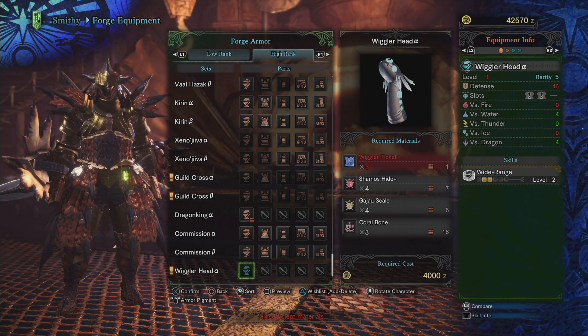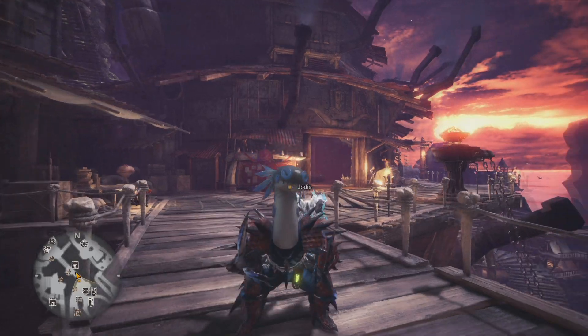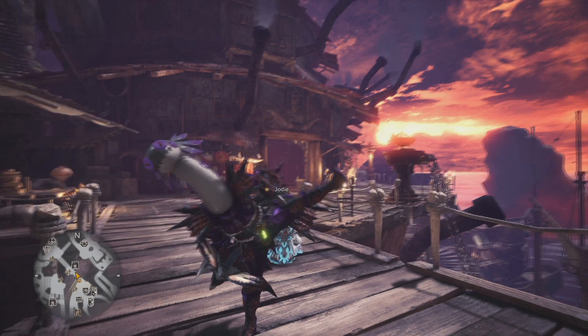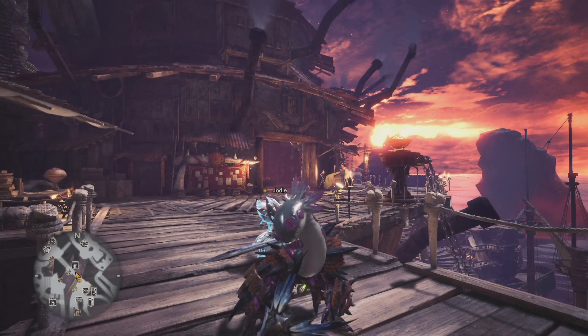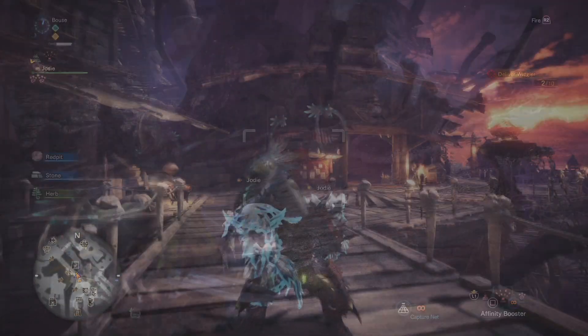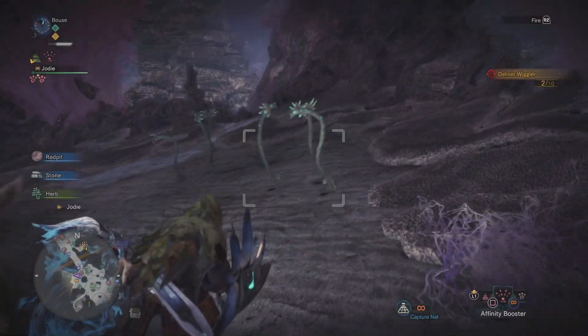The Wiggle Me This event is pretty simple and rewards you with this adorable yet impractical looking wiggler head. All you need to do for the quest is capture 10 wigglers with your capture net in the Coral Highlands, and at the end of the quest you'll be rewarded with a random amount of tickets.